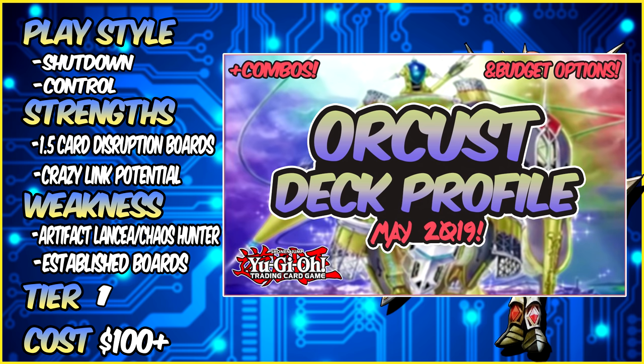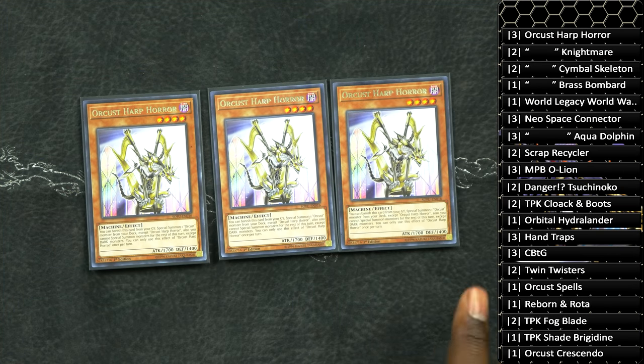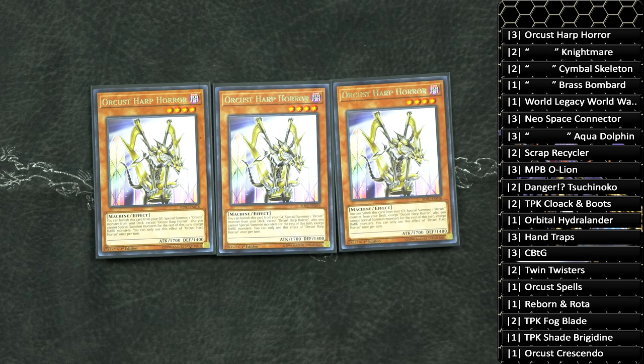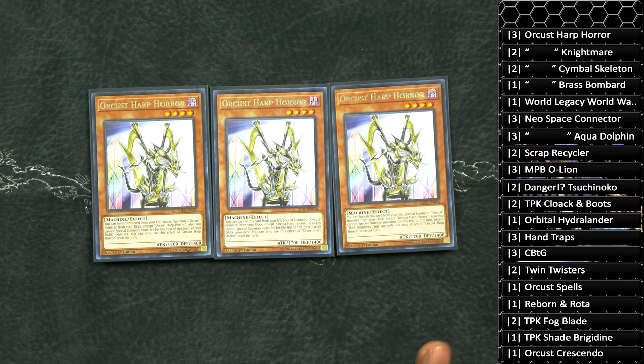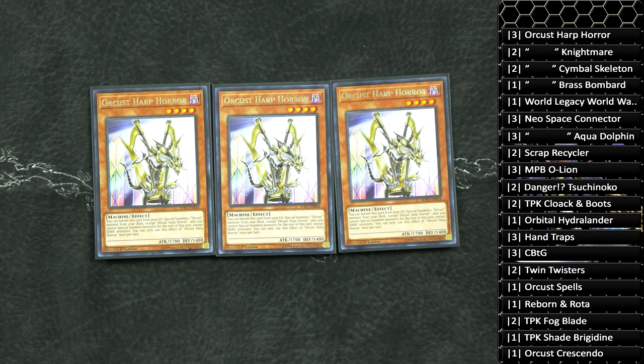Starting off with the monsters, we run three copies of Orcust Harpcore. This is no debate — you should be running three in every Orcust deck. Because it is the main card: it special summons Orcust monsters from your deck to your side of the field for free. All Orcust monsters do have the restriction — I apologize for the live duel not going through with the full combo. They have the restriction that if you activate those effects, you can only special summon dark monsters for the rest of your turn. The only fortunate thing about that is that darks are the most important attribute in Yu-Gi-Oh!, so it isn't even really a drawback.